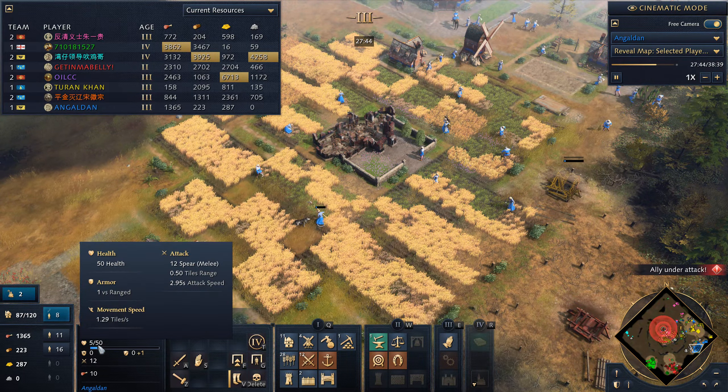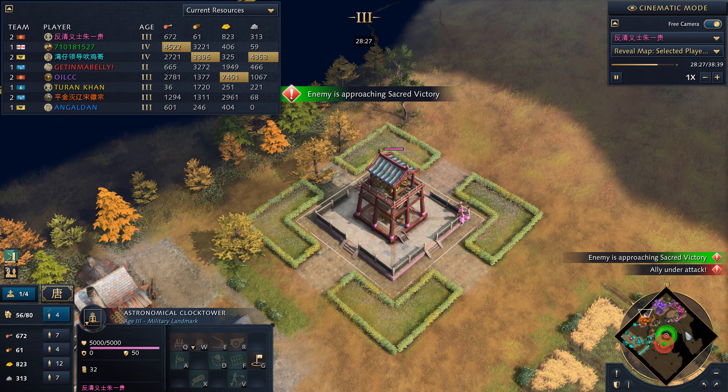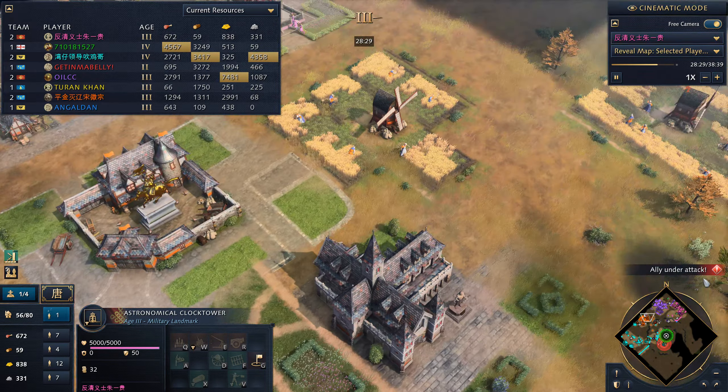Green finally gets a monk in to take over the sacred site. He used a trebuchet to destroy Purple's wall. When did Purple start walling? He starts walling now. Red found and scouted where Pink's lumberjacks were — good job Red. But the problem is Pink built his third wonder landmark in a very protected location, so Blue would have to get through Orange to reach it.